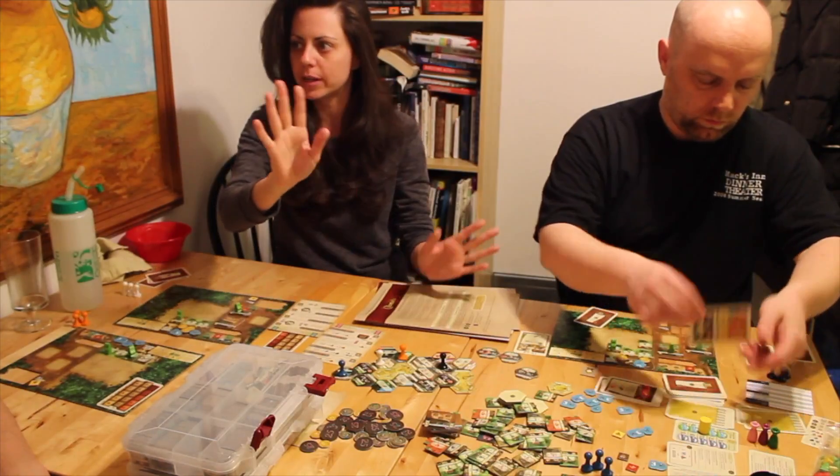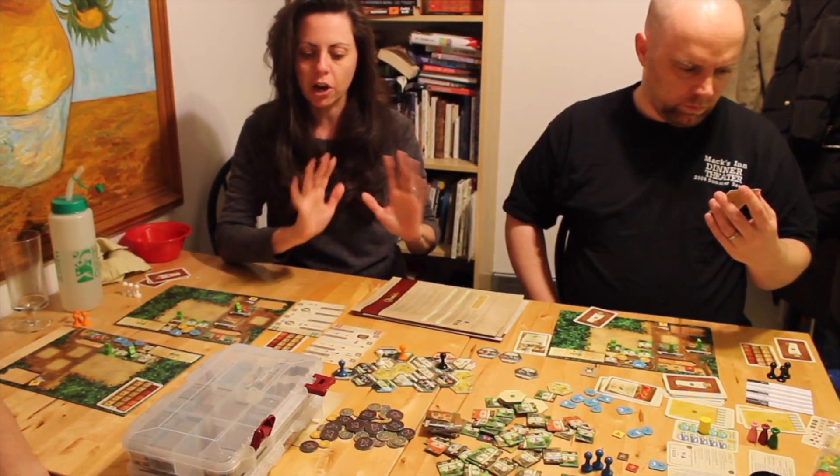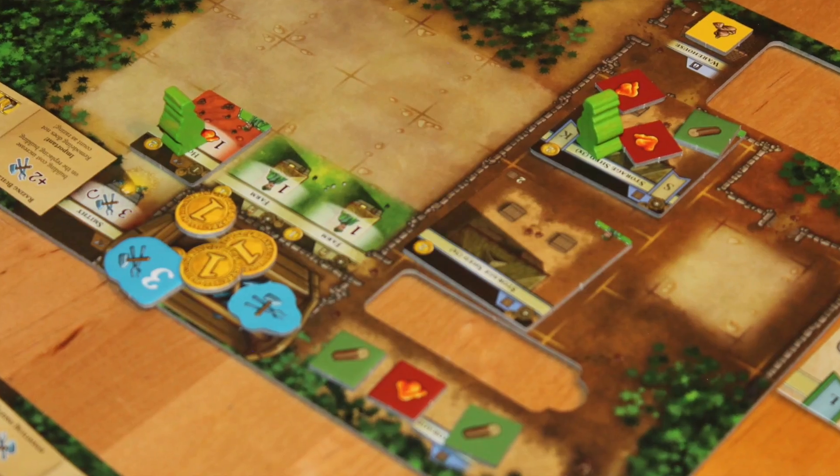You don't necessarily have to play them in order. You can play one to two, one to three, three to four, or two to four — you can mix it up. You can even play each individually. There's even a way to save your progress and come back to it later. Essentially, you've been charged by the emperor to go and create the most prosperous colony.